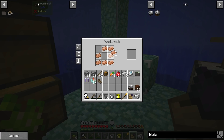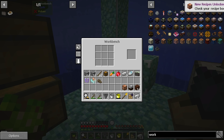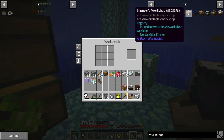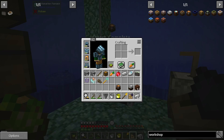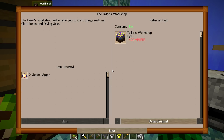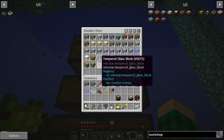Let's grab nine copper and make the engineer's workshop. And then we have the tailor's workshop — here we get one prospector. This allows you to craft wire circuits and other gadgetry. The blacksmith's crafts armor, tools, and parts for use in other workshops. The tailor's workshop requires one fabric mesh, so we're going to need wool for that. And then the chemist's workshop requires a tempered glass block, which I believe we have.